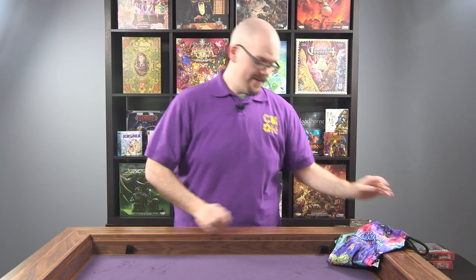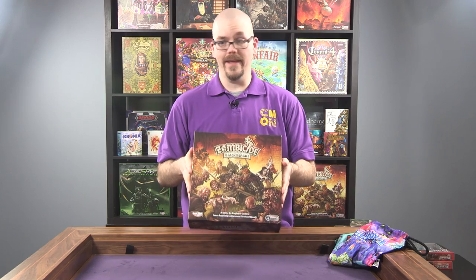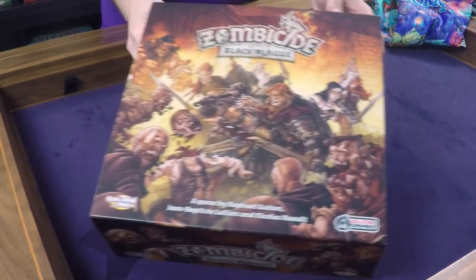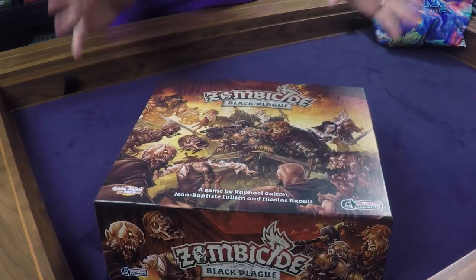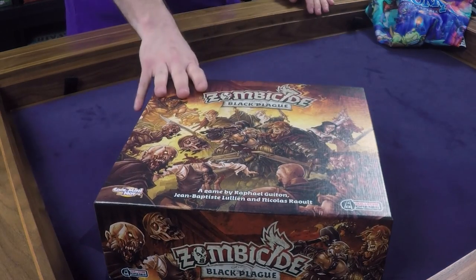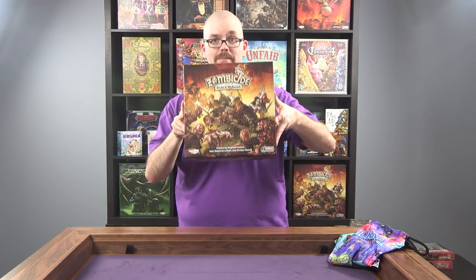The last item won't fit in the bag, so it'll be given to you when you arrive — and that is Zombicide Black Plague. You can use it to hone your skills and prepare for the oncoming green horde. Everyone who gets a three-day badge or does the add-on for their one-day badge is going to get Zombicide Black Plague.